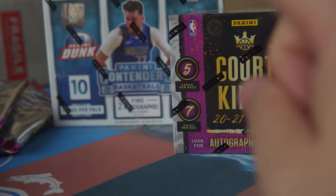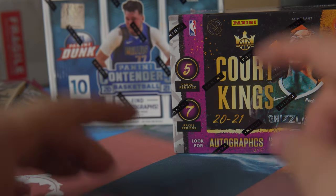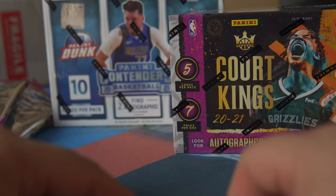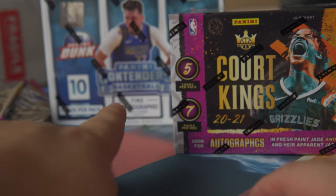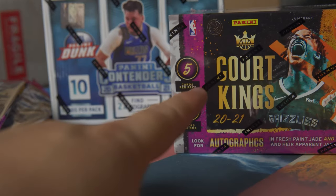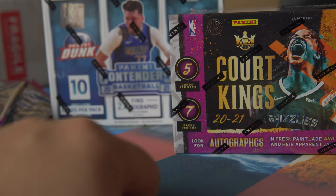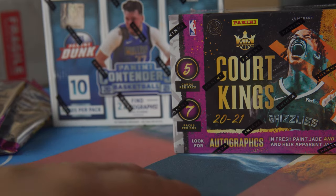I love it. We didn't get the blank slate so that means it's still out there. Remember there's one in every 20 boxes — so in each case you get one. We've opened two today so you'd have a one in 18 chance of getting it in the next box. Make sure you sign up for our next break — it's a hobby box of Panini Contenders and a blaster of Court Kings for 65 dollars, 10 slots.